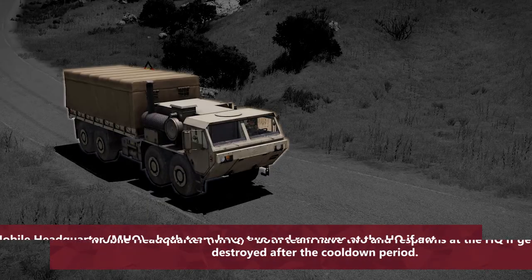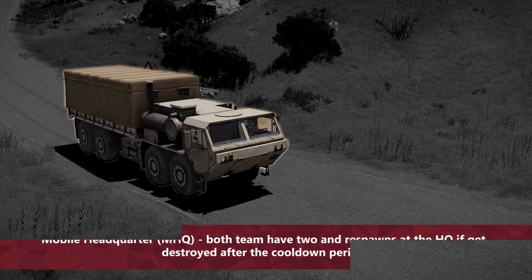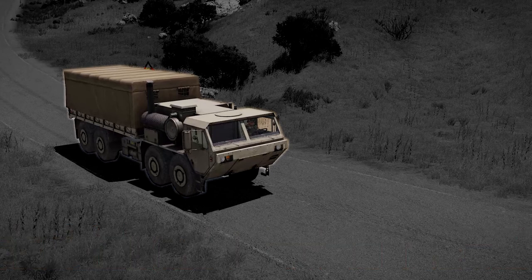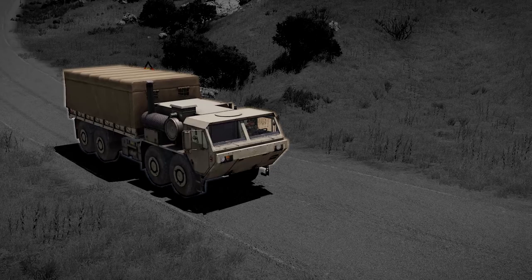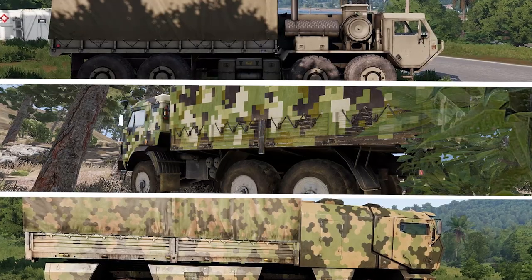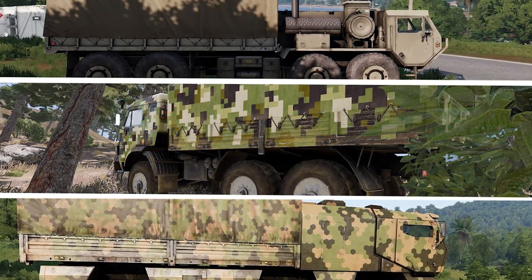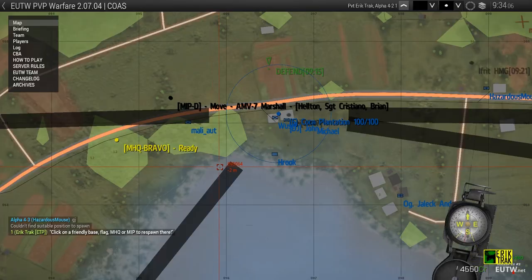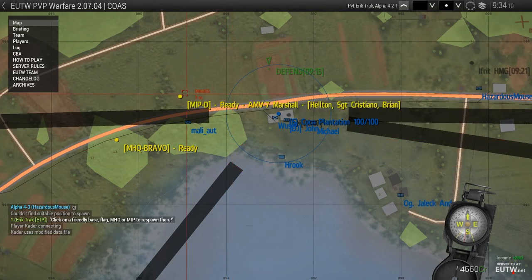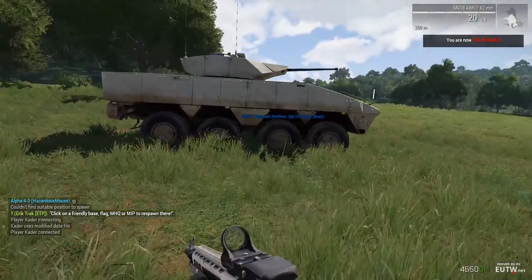Each team gets two MHQs for free, which respawn at the HQ automatically if destroyed. The MIP, on the contrary, has to be purchased by the players and is lost if destroyed like any other vehicle. The MHQ is always a covered truck without any marker on the side — learn to recognize it. It's very important to report if you spot the enemy MHQ, but don't mix it up with a normal truck. As a rule of thumb, place the MHQ about 400 meters from the target sector, though this is not a hard rule.